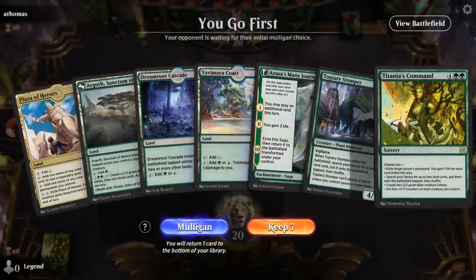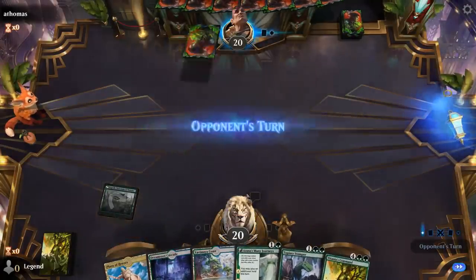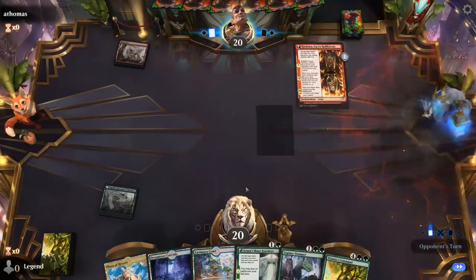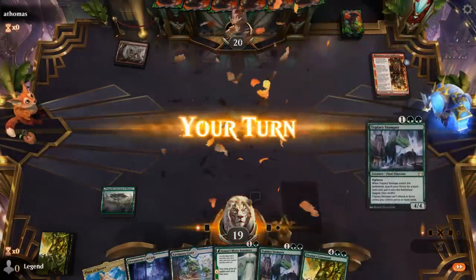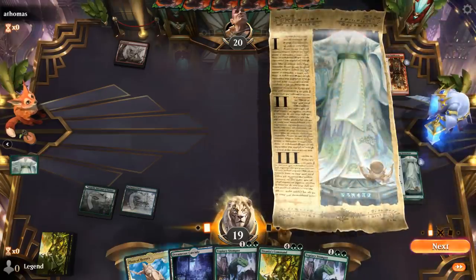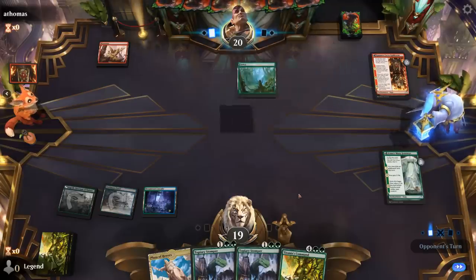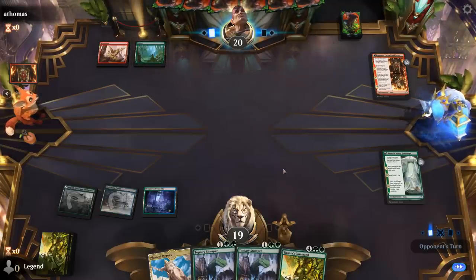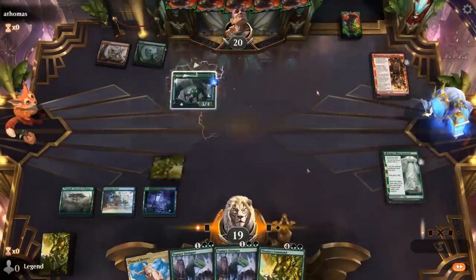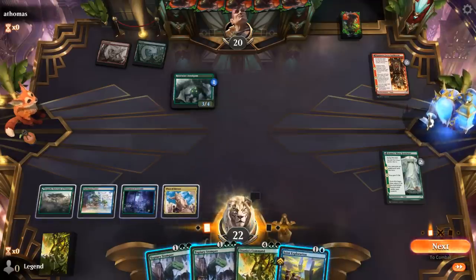Awaken the Woods also an interesting draw. I think I should still go for Titania's Command right now, then get a nice attack in with Topiary Stomper. The question is whether to search up two lands or make two Bear tokens for extra board presence. If we get the lands, we can cast a bigger Awaken and have more mana to go off with Reality Chip. Although making two extra 4/4s could be good enough on this board, so that's what I'm going for.